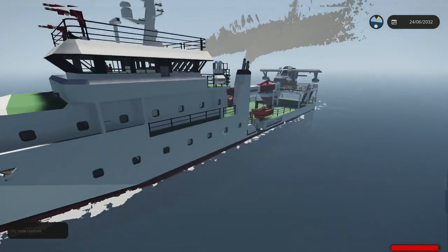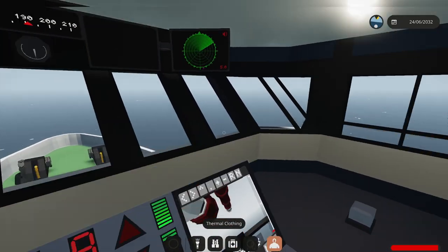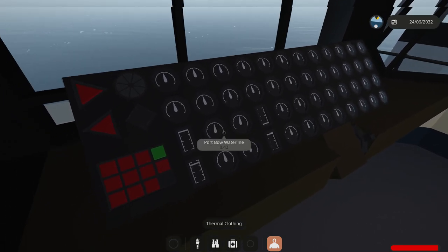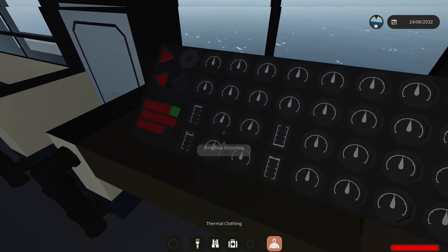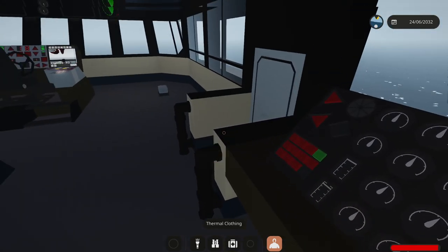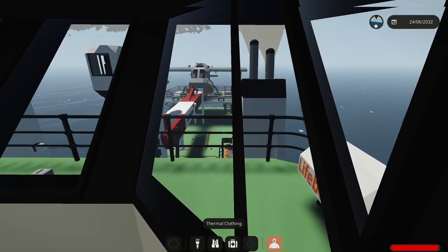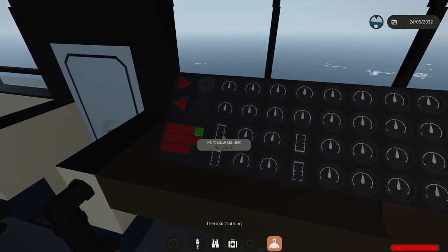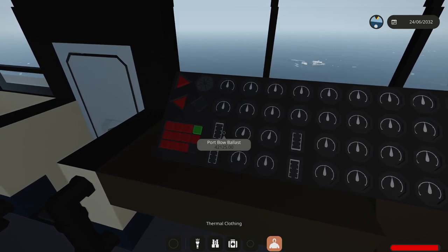We have a couple of gauges showing our waterline - port bow and port stern - actually I'm going to change them, it will be port port starboard starboard because of the way the panel's facing. This controls the four tanks to keep the boat balanced in pitch and roll. The benefit is if I loaded one container on one side, it would try to lift the bow up very gently - it would add water to the port bow to probably fix both roll and pitch, automatically adjusting the water.